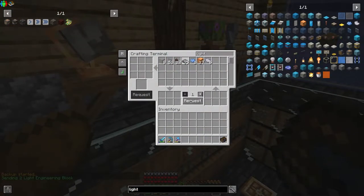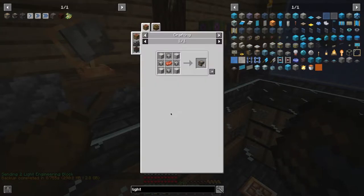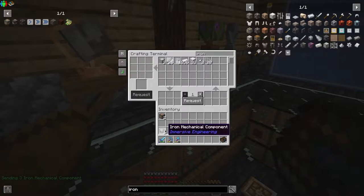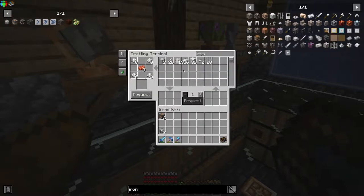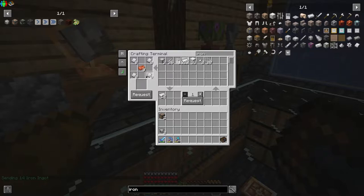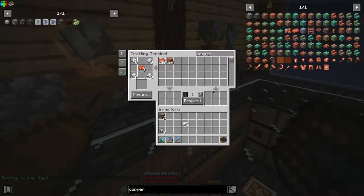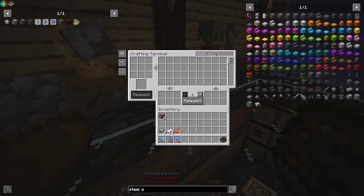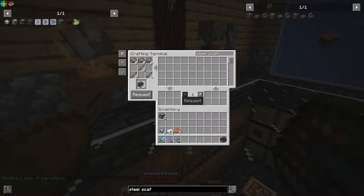We needed 10 light engineering blocks — we've got two. These are iron mechanical components, we're going to need some more of those. We're going to need 7 more of these. We're going to need 14 iron turned into plates and then 7 copper. For the heavy engineering, we actually need steel scaffolding. To make steel scaffolding we'll do this and request that. And then for the heavy engineering we're going to need five of these.